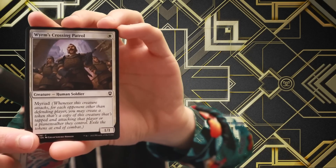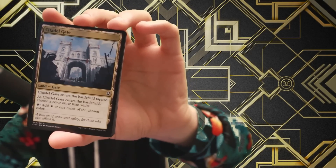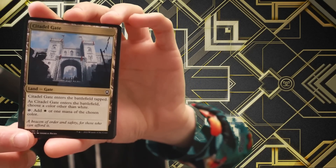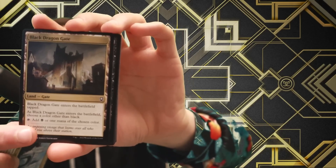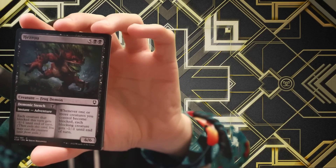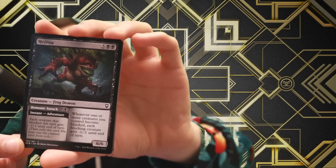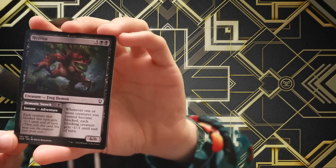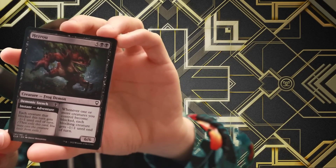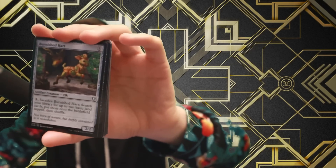Crossing Patrol for one with Myriad — whenever this creature attacks, make a token of itself attacking each other opponent. Then exile them at end step. The Citadel Gate — a land entering the battlefield tapped. Choose a color other than white and you can add that color or white. The Black Dragon Gate — same thing but for black. Seven drop 6/6 with adventure. Frogmouth Wyrm — whenever one or more creatures you control become blocked, each blocking creature gets -1/-1 until end of turn. Demonic Screech at instant speed for one: each creature that blocked this turn gets -1/-1 until end of turn.